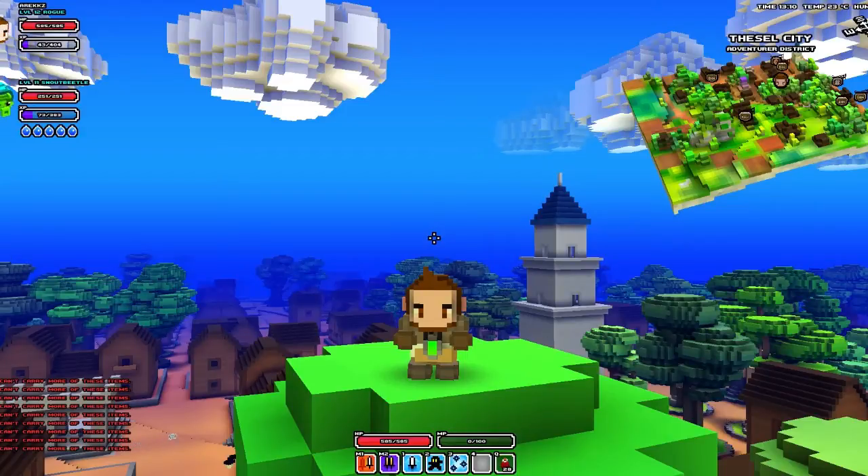Yo, what's going on YouTube? Welcome back to another one of my Cubewall tutorials. I figured I'd put together a quick tutorial on special items today — more specifically hang gliders and boats, because they are what are known as the special items. So let's jump straight to it.